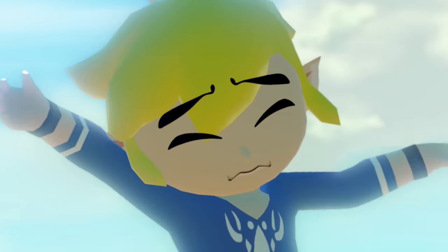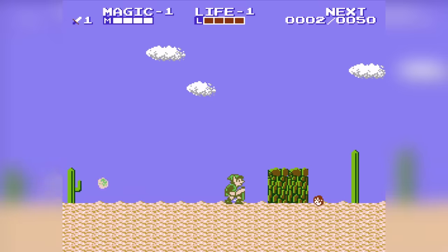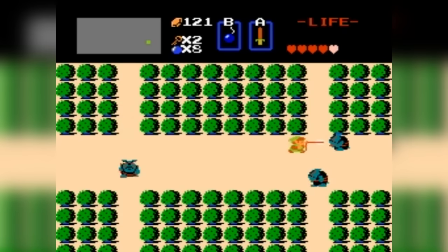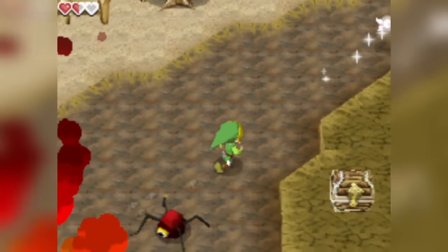This is my boy Link, and he's been through many adventures — swinging his sword, blocking enemy projectiles with his shield, and jumping all over the place. But what if jumping was out of the question? Today, we'll see how far we can get in each Zelda game if we're not allowed to jump.